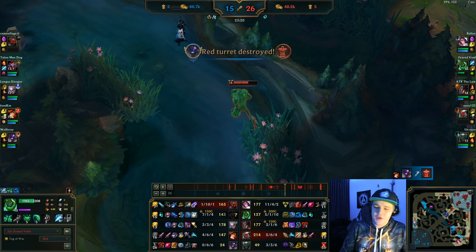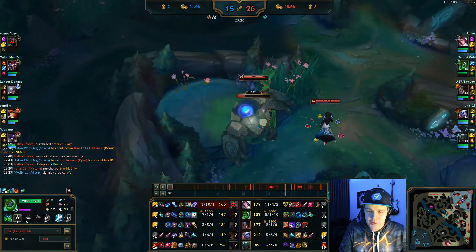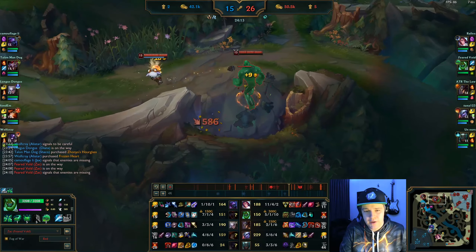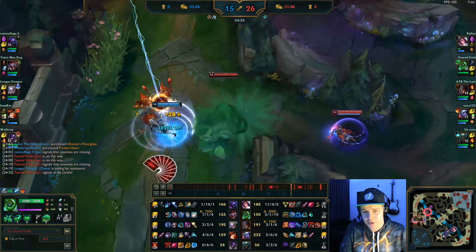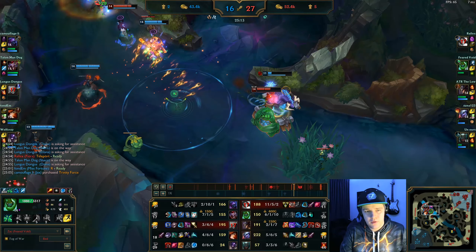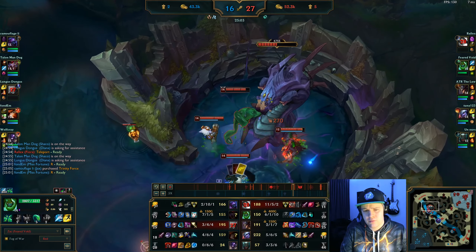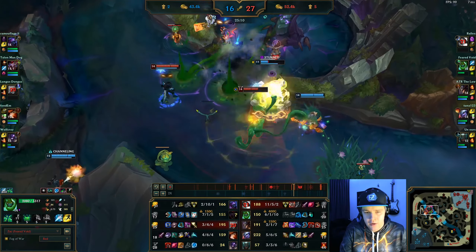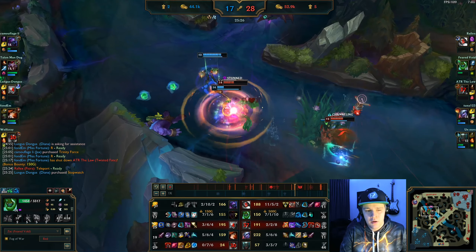That fight didn't really turn out the way I wanted, but I survived so it's okay. As you can see I'm pretty much constantly full HP now with Warmog's, so I really have no issues. A little unfortunate that my Tristana takes my camp since that camp would have been my next item gold. This does turn into a Diana kill and then a Baron setup. For Baron with Zac, just tank as much as possible and keep using your abilities to drop blobs. The more abilities you use, the more blobs you put down, and blobs heal you for a lot of health - you'll be able to sustain through the Baron easily.